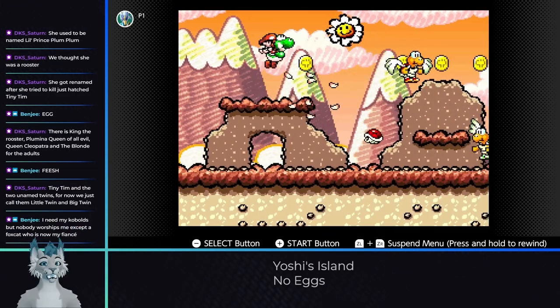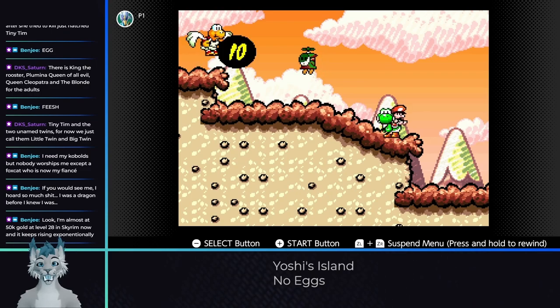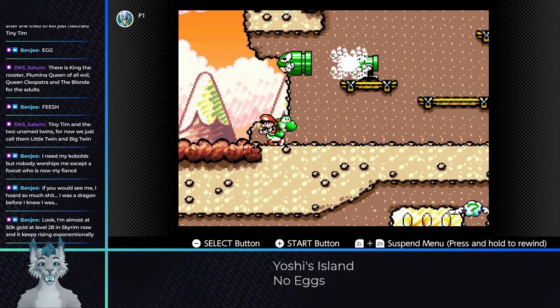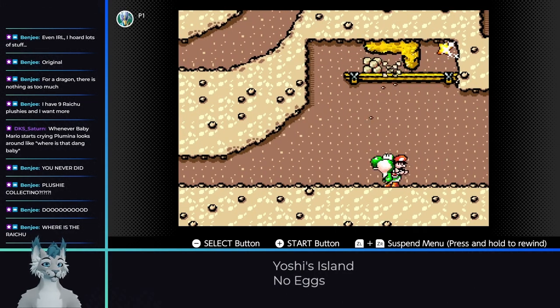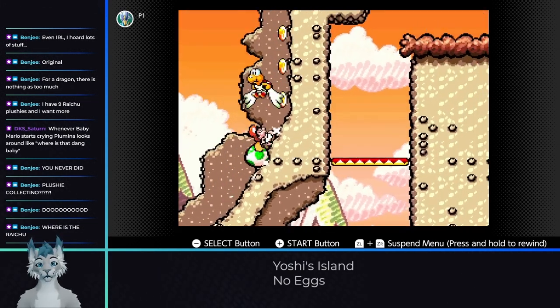4-1 starts off without issue, but I did see an interesting flashing flying Shy Guy — not sure what he was doing. Later in the level we need to get a star trapped behind dirt, but once again we can use melon seeds here, letting us finish the level without an egg.